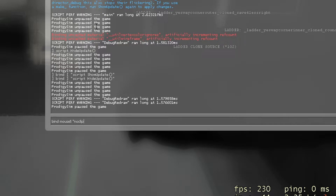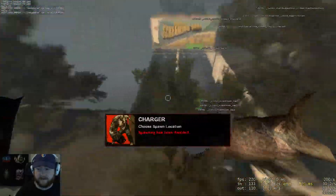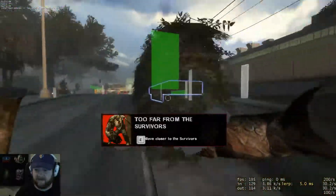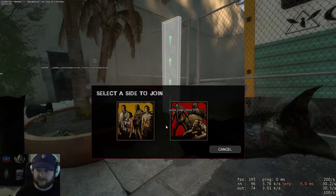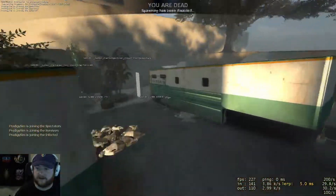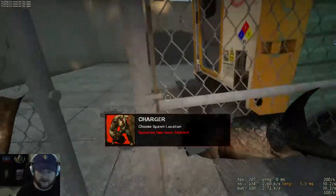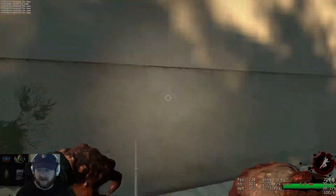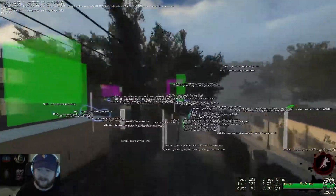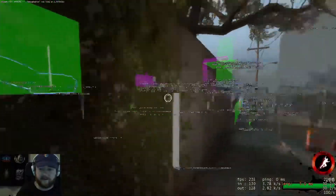You might also want to bind a key to noclip — that lets you fly around. You can use all the other cheat commands to look around and take a look at the new stuff. You do need to be on the infected team to see the ladders, so using "vs_max_team_switches" lets you switch teams back and forth. If spawning has been disabled since we stopped the director, you can type "ghost" to become a ghost, or do "z_spawn hunter" and you will become a hunter.